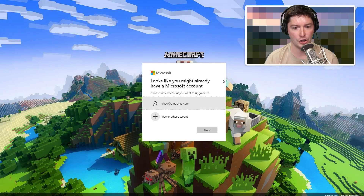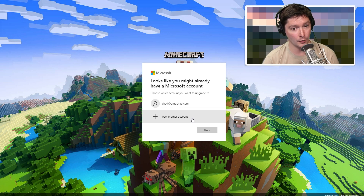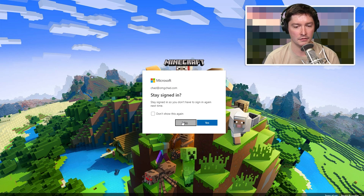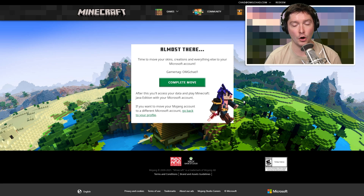We're going to click Submit and Start Migration. Now it's going to ask if I already have a Microsoft account. I'm already signed in to a Microsoft account, but you don't have to use the one you're signed into. You can switch to a different account if you have another one, or you can create a whole new account from scratch. I'm going to first go through the process with the account that I already have. I'll click that and fill out my password. It's going to ask me a quick little question. And there we go — I'm almost ready to move my account. This may freak people out because it shows your gamertag and not your Minecraft username.